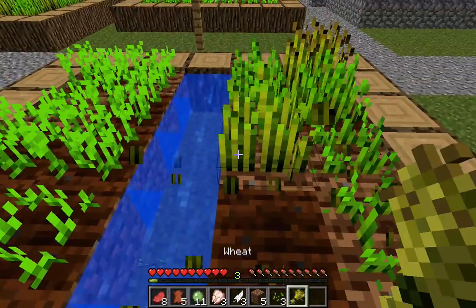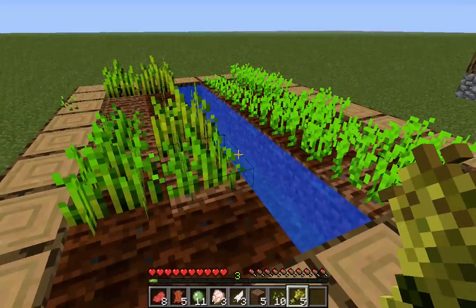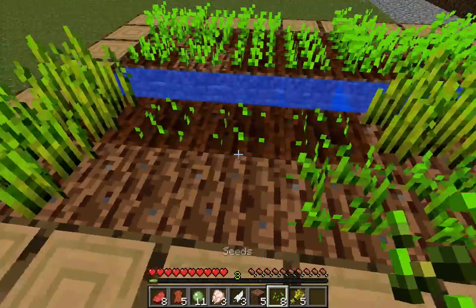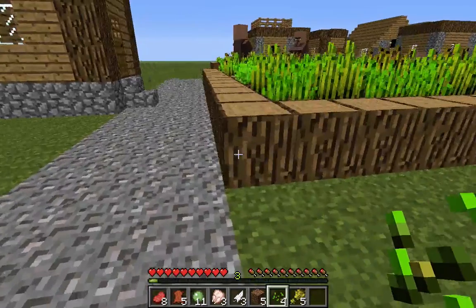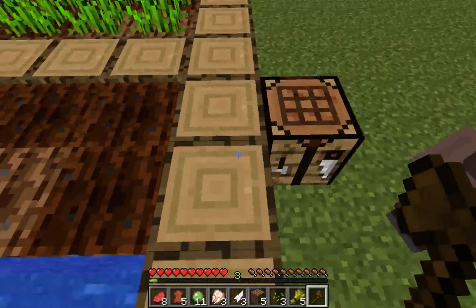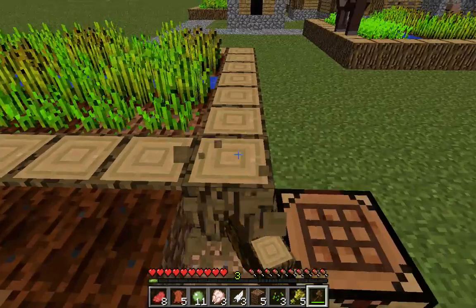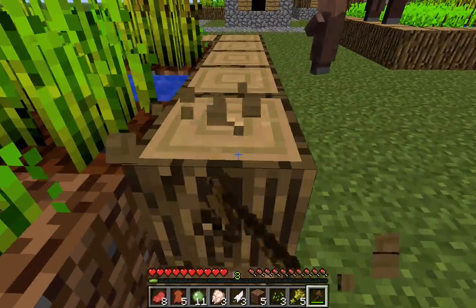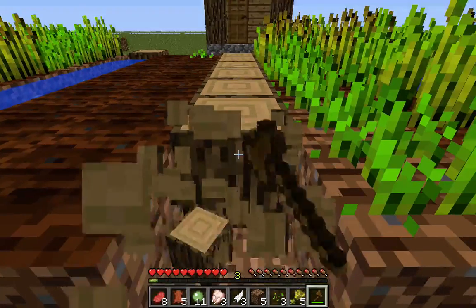Get food. I got some from killing pigs and stuff. Might as well replant it, I don't know why not. Here we go — some plain jane tools. And I like to trade with these villagers as much as I can, see if I can't get some obsidian or flint and steel from them.